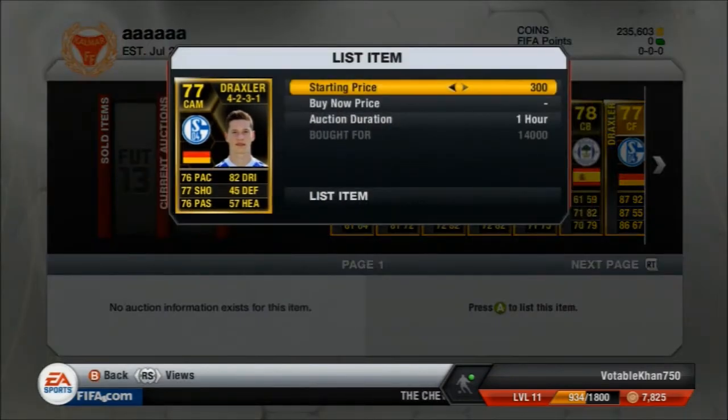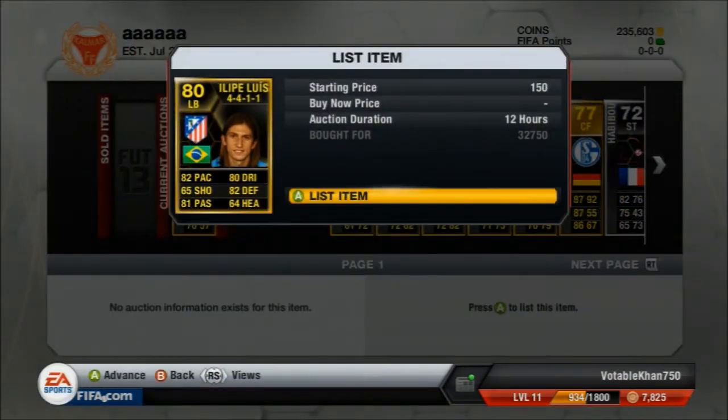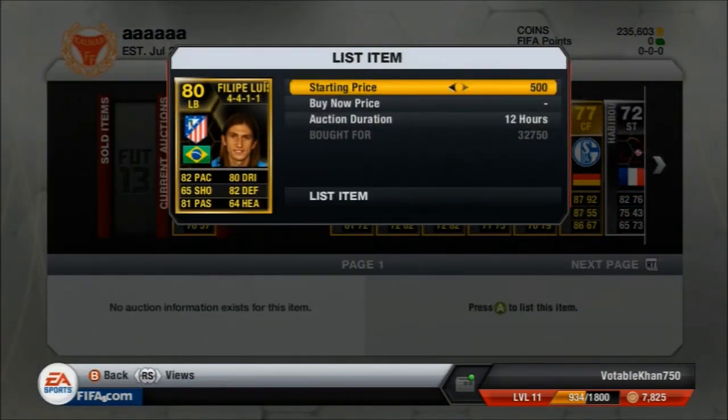We started off with this CAM Draxler, who is a young starlet of a player at the moment — I suppose his future is quite bright. I picked him up for 14k and I did expect his price to rise because he was in the Team of the Week, and I'm going to try and sell him for somewhere around 16k.